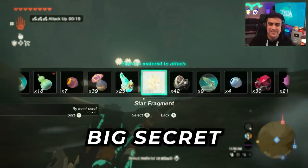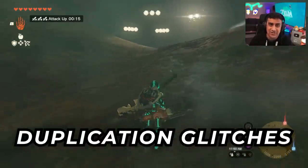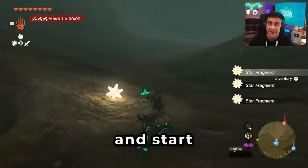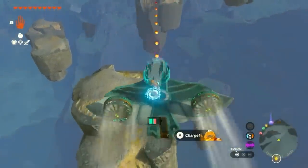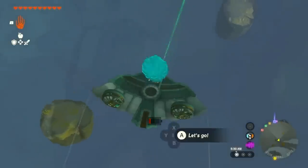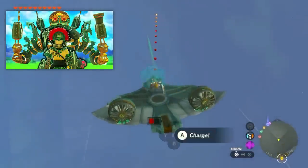This location holds a big secret in Tears of the Kingdom and it's going to be one of the most powerful duplication glitches in version 1.1.2. Let me show you exactly how to get this all set up so you can start duplicating items. In order to access this location you're going to need 10 hearts, which requires completing 24 shrines since the game initially gives you 4. I covered this questline in another video but I'll share the intro part of it.